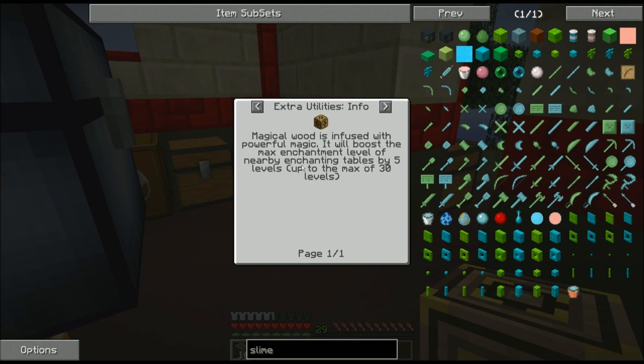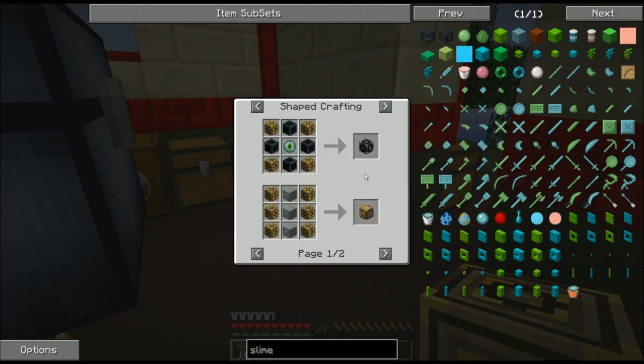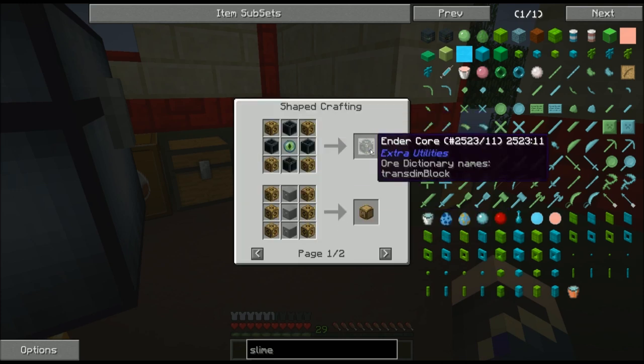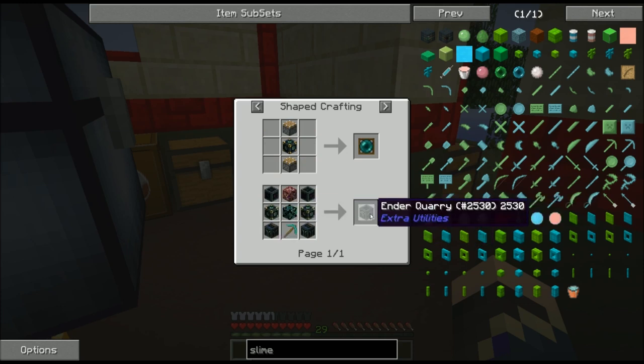The magical wood boosts the max enchantment level of nearby enchantment tables by five levels, up to a max of 30 levels. The Ender Core is going to be the most useful. I only need six of these for the enchantment table to reach 30 levels, leaving enough to make two Ender Cores - which will be just enough to make one Ender Quarry.